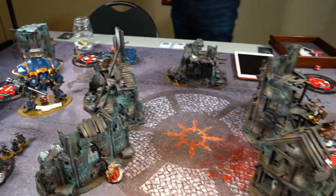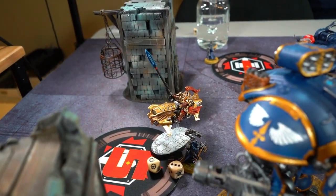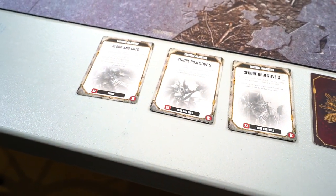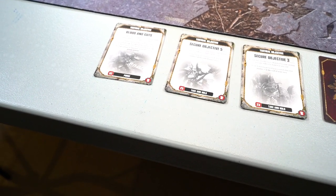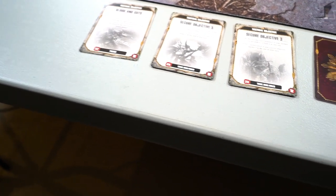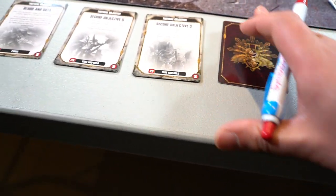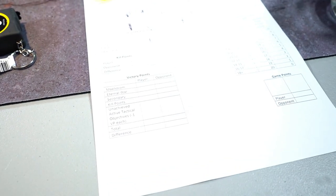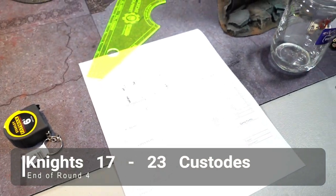Custodians turn four. I drew Blood and Guts, Secure Five, Defend Four, Defend One, and my secret Defend Three. I can do several of these. Valoris moved up for mischief, Vexilla hanging back, one unit moved up, the biker is still in combat. End of turn: I killed those two guys easily but that one biker only hit twice and failed to wound twice - still alive. Didn't score Blood and Guts. I scored Secure Five for one maelstrom point. Score: 23 to 17 for Custodians.